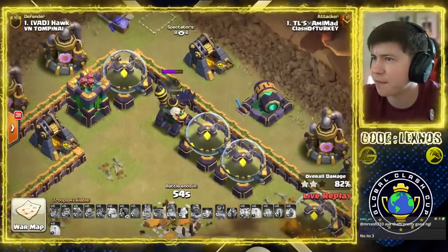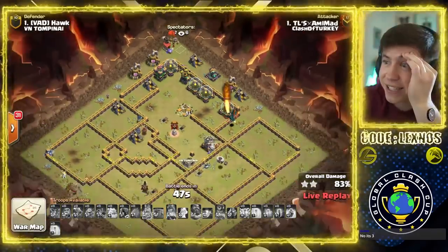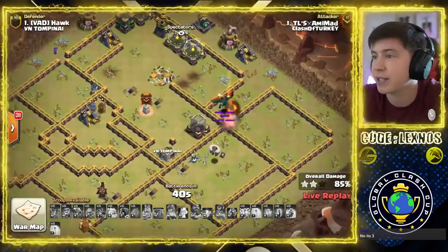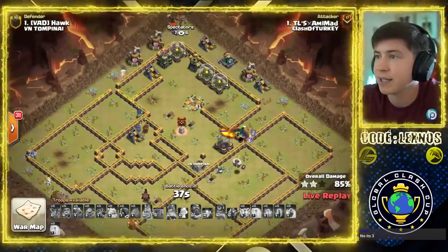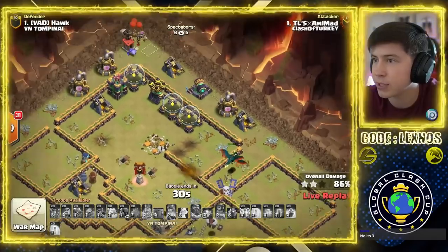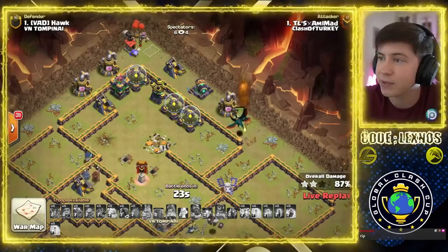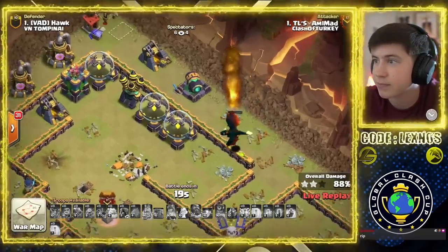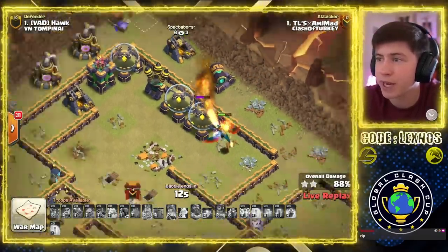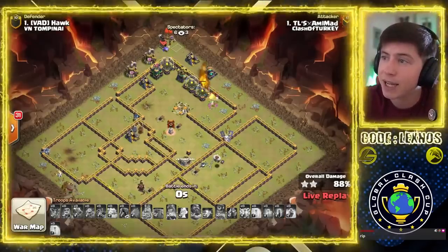Is it enough Bats to get the Air Defense? Oh, they're dying! Rip! I thought he had it — he almost had that. Rip the Bats. Wizard on the left. Dragon over here on the BK. He's not going to get it. Air Defense, Archer Tower — stay up. Dragon's at half HP — there are two Dragons there, but I think the Air Defense will kill them both when they get stuck on the storages. Nice try — he almost got it even with King and Queen not getting hardly anything. Another Seeking Air Mine kills that Dragon instantly. The other Dragon at full health, but the Air Defense will kill it. Down goes the Dragon and it's going to fall short at 88%. Nice try.